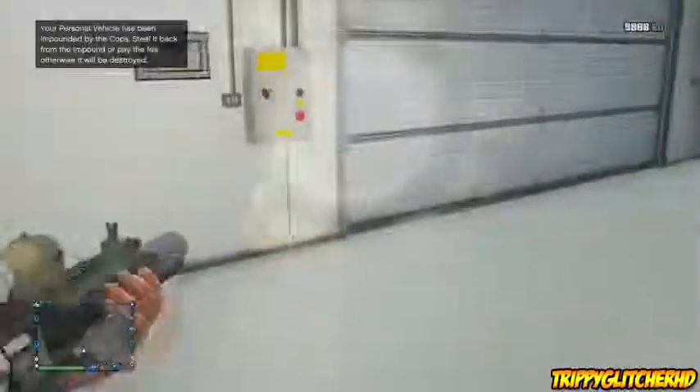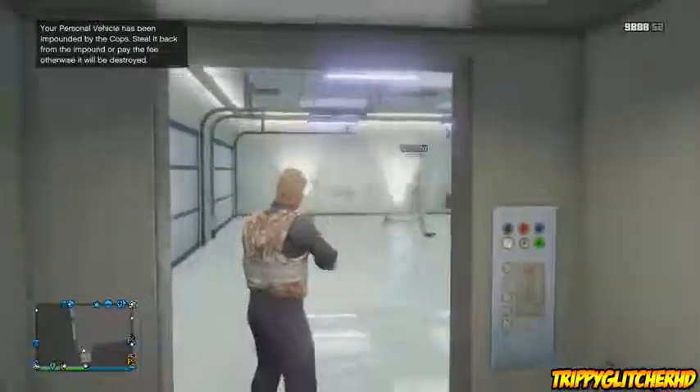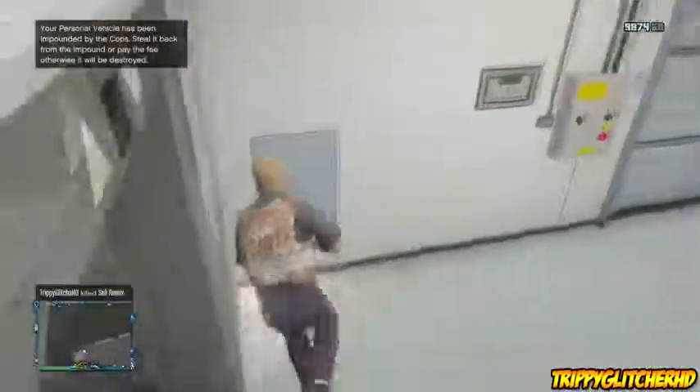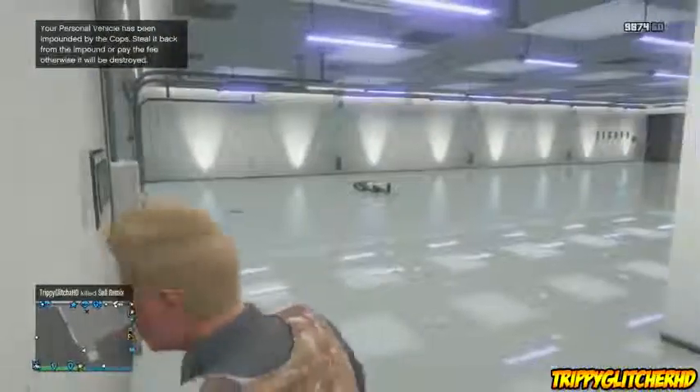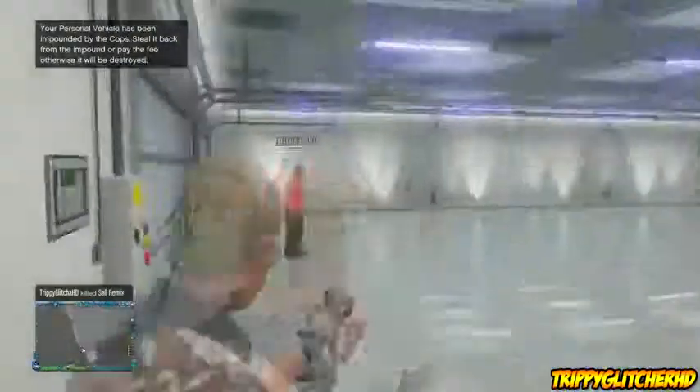As you can see right here, you will be in the corner with your gun, able to shoot whoever you want. Remember, this only works in this corner — if you leave this little corner right here, then all of your cars will appear and the glitch ends.